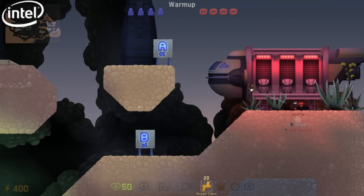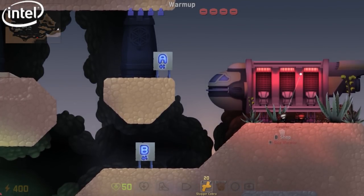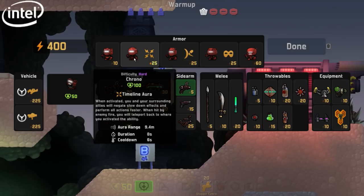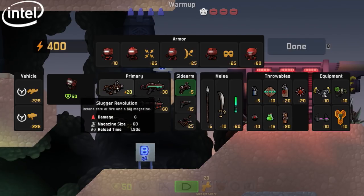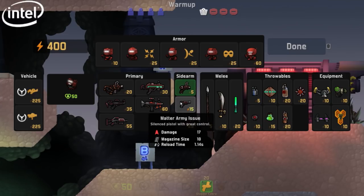Right now what Daniel has on screen is just a couple of peaceful robots, showing off what it looks like when it stands still. If you open up the buy menu, you'll see what you have in game — a couple of different categories to choose from between each round. Similar to Counter-Strike, you have your main weapon, your sidearm, your grenades, and something like armor as well.